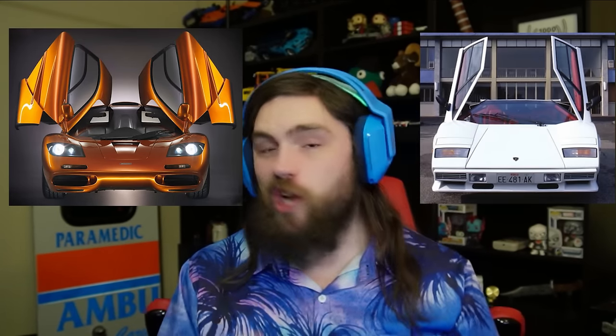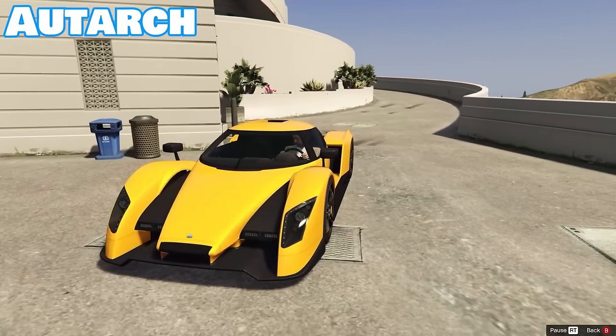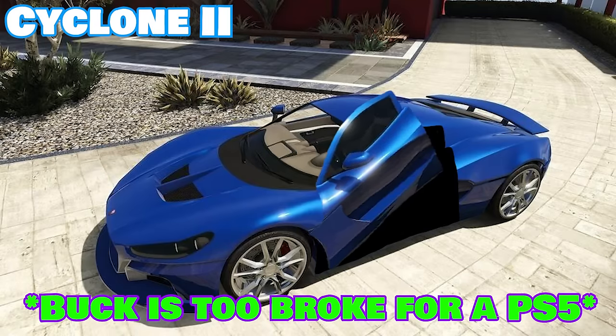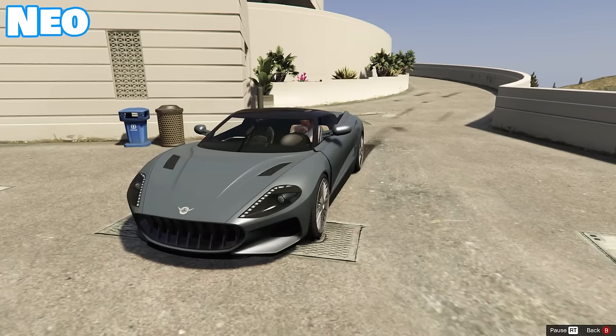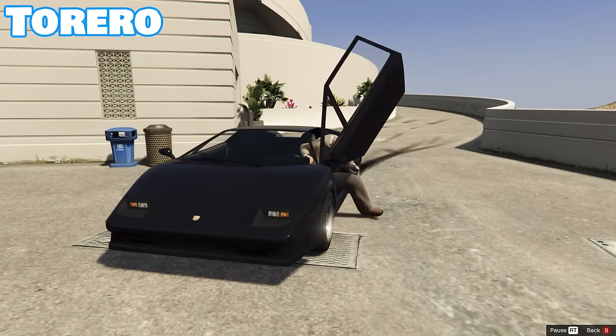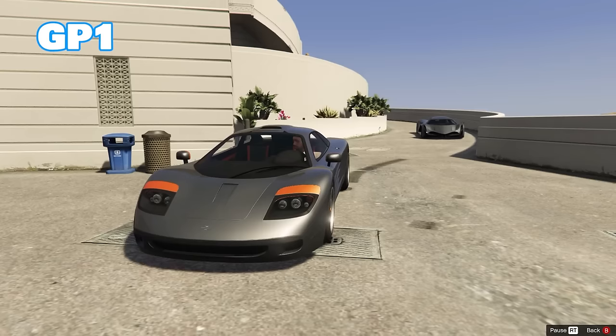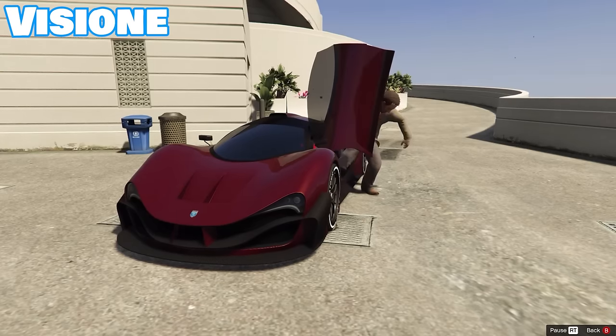The butterfly door is commonly confused with the scissor door, but a general rule of thumb is that scissor doors go straight forward and up, while butterfly doors go forwards, up, and outwards — similar to the Autarch. These doors are fairly uncommon, as there are only 14 of them in total, and they include the Corsita, Cyclone II, Infernus, Neo, T20, the Torero and Torero XO, Tyrus, Virtue, Xeno, GP1, Vizion, and the XA21.